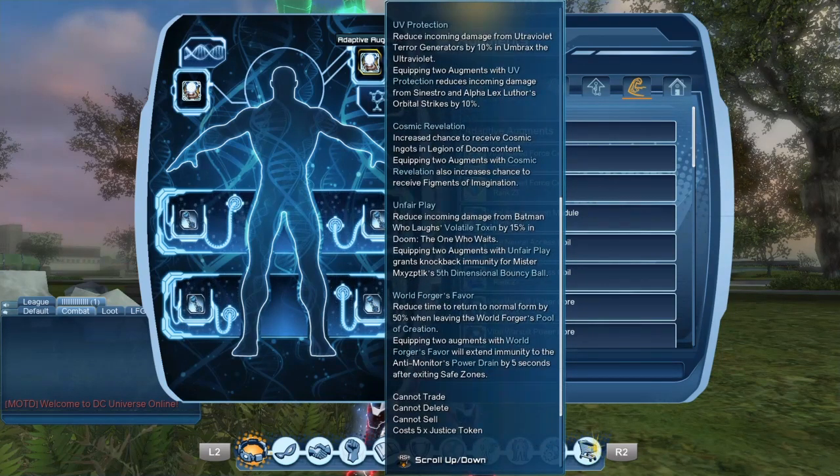You might be wondering how I was able to get all the cosmic ingots I needed if the mod is broken. Basically I used my alternate characters. Somehow the cosmic ingots stopped dropping with my main character, but I was able to farm for them using alternate characters. I have basically half a dozen characters that I use to farm for those components.